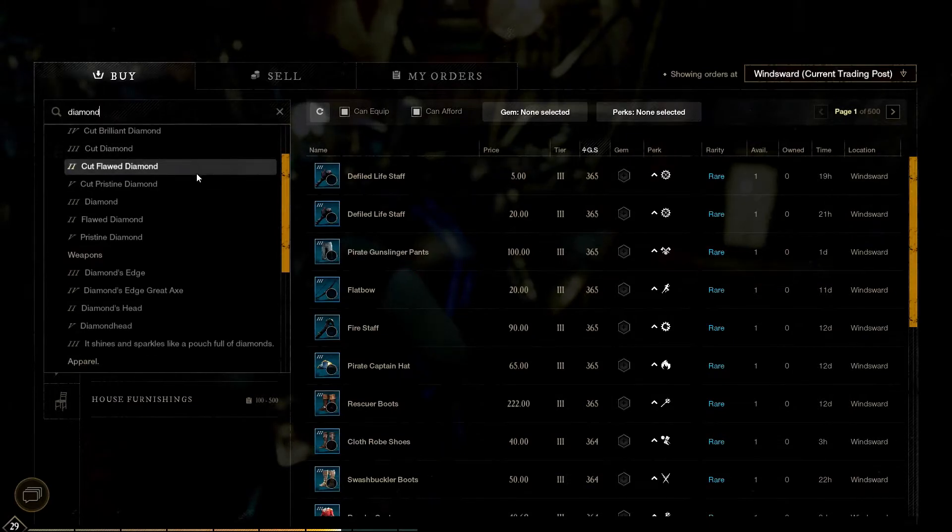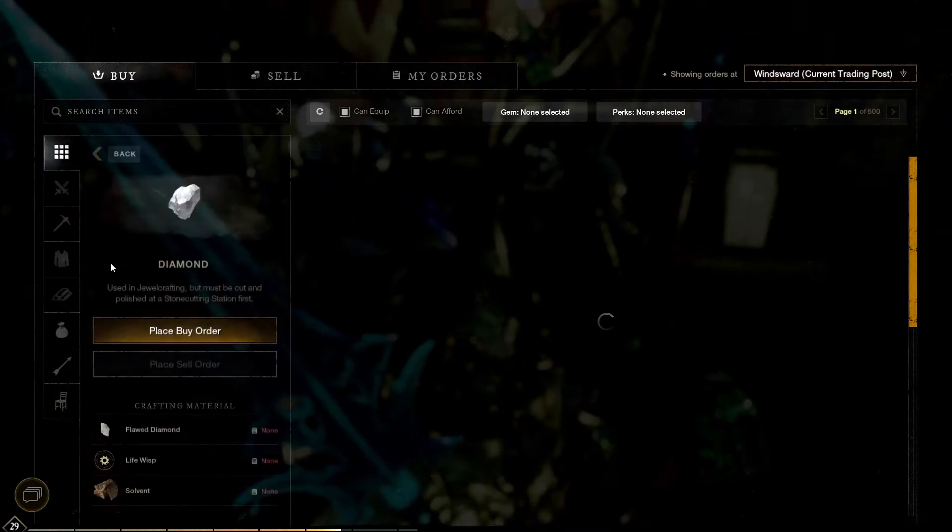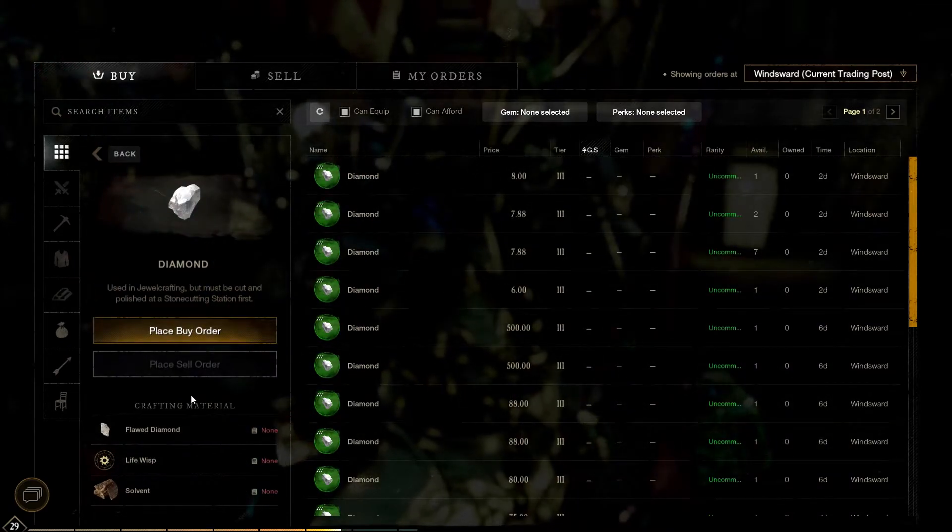Some of the trade post options are very robust. You can search based on a specific gem, some perks that you're interested in, or even see the resources required to craft a specific item.